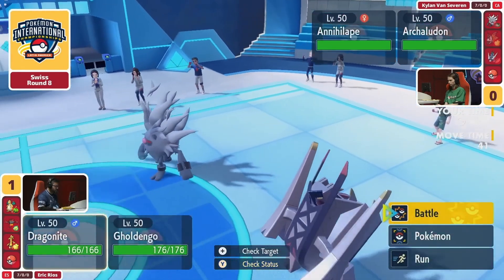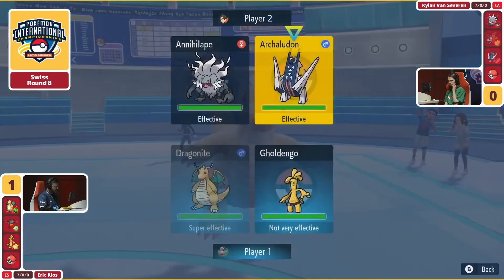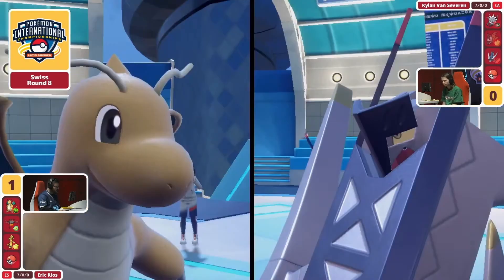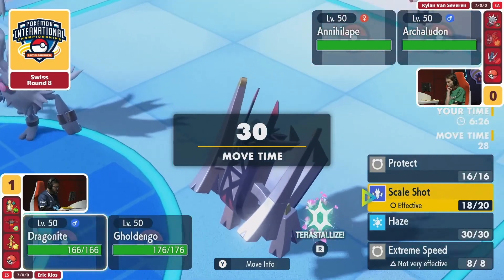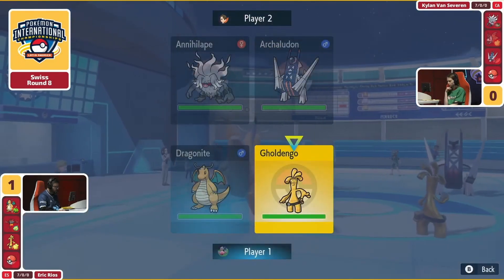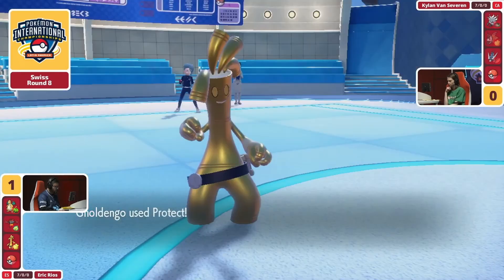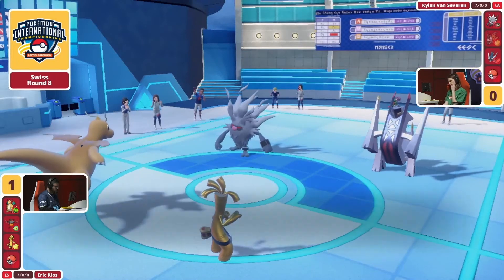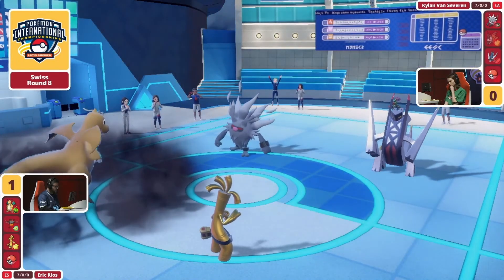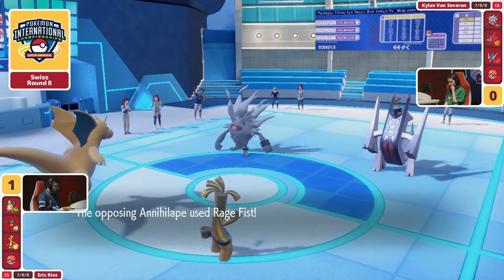We've got our Archaludon now in the fray — it does have Sturdy still intact, it does have that Power Herb, and it looks like it's a bit speedy. It could potentially outspeed the Golden Goat but needs to respect the Dragonite. It's not going to outspeed the Dragonite — that's the biggest key. Erik has positioned this game so you were very safe to go for the Scale Shot knowing you'd be faster than this Volcarona. Now you have the opportunity to go for Haze — and the drops and buffs are gone, everything is gone.